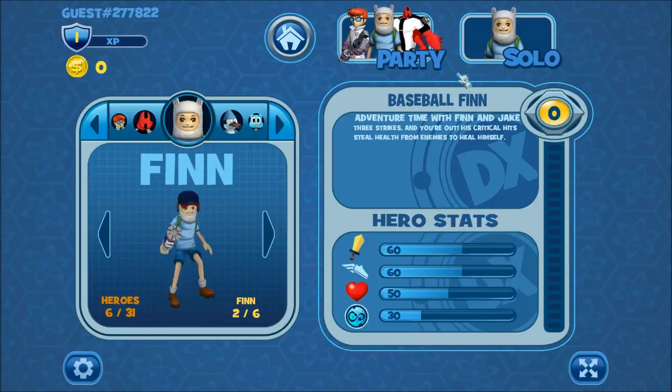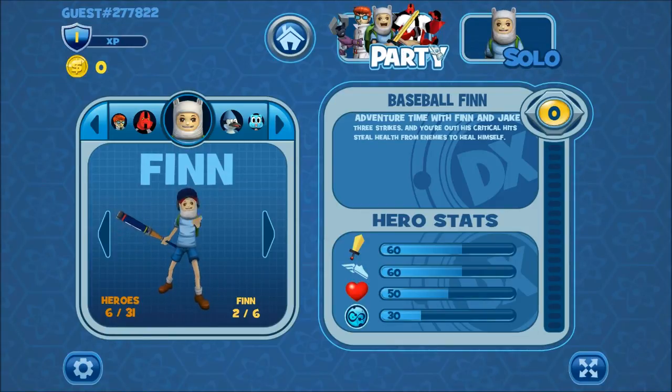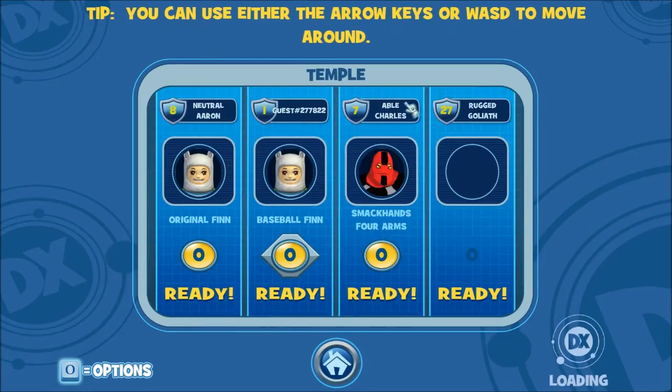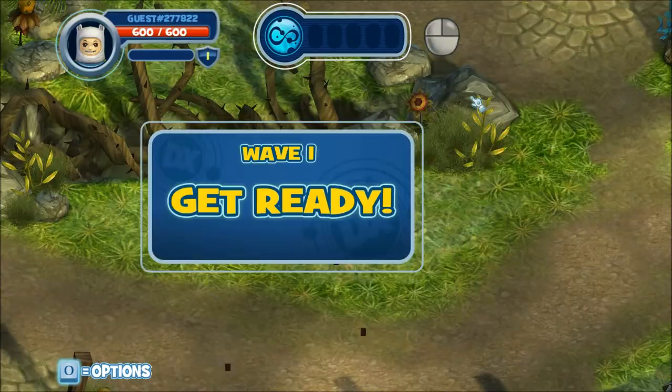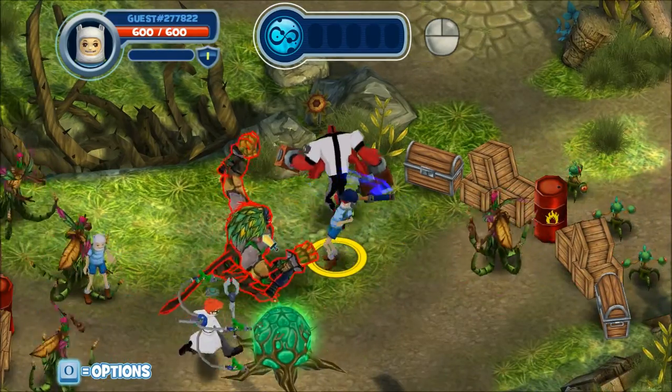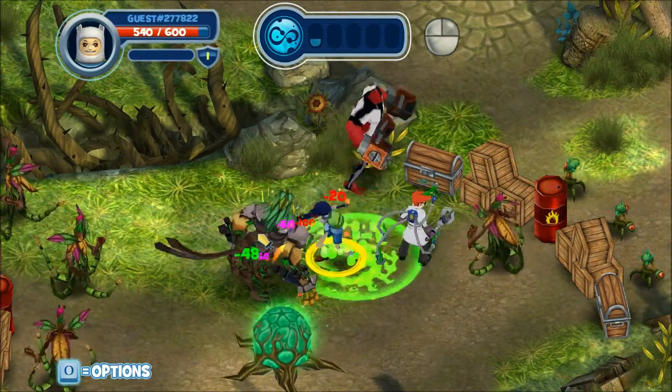Let's do this. Why does he have a backpack when he plays baseball? Because he can't have a backpack when he plays baseball — I have no idea. You can play solo or with a party. We'll join some random people online and try to meet up with them. Okay, we've got two Finns and Forearms and Dexter. Nice. Wave one. Oh, look at that Forearms. Look at his arms. They're beefy, muscular arms.